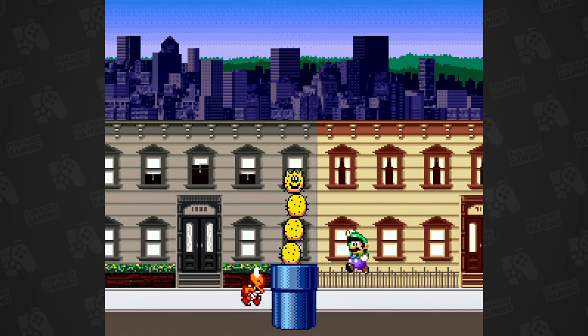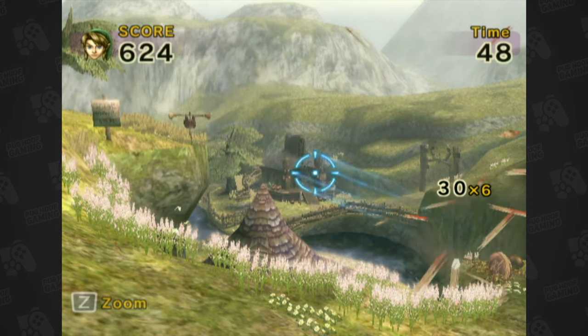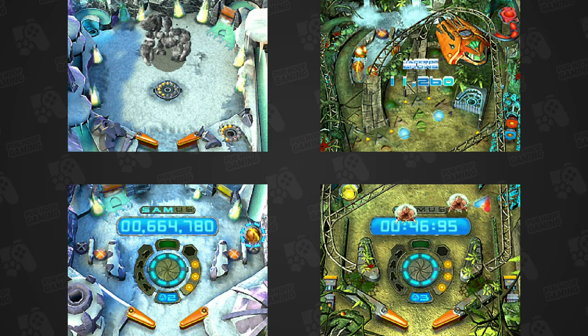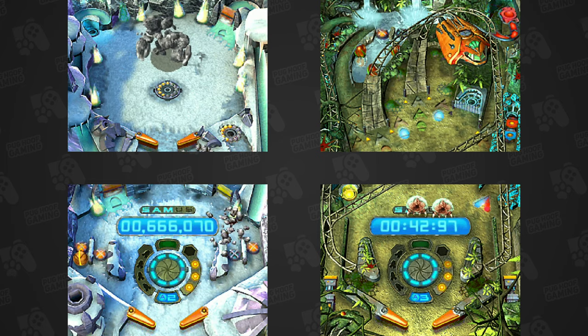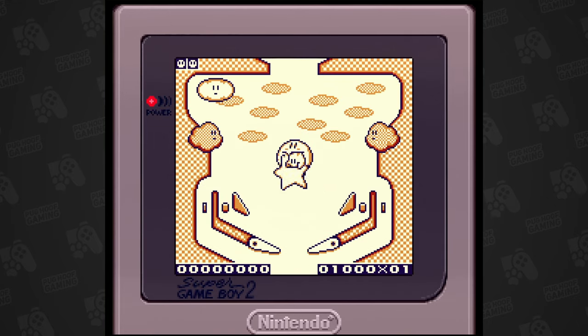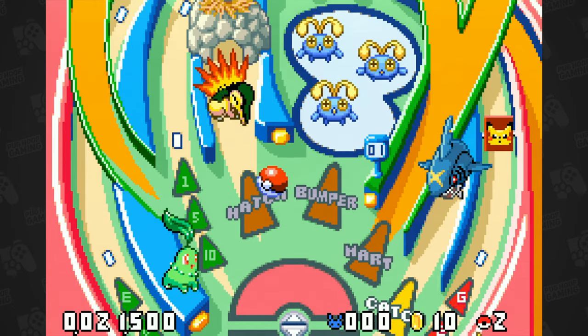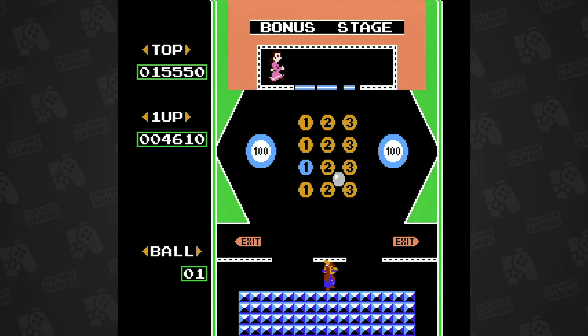For every Super Mario World there's a Mario is Missing, a Link's Crossbow Training for every Link to the Past, and even Metroid Prime has its Metroid Prime Pinball. Not that Nintendo was adverse to pinball games to begin with — Kirby got his Pinball Land, Pokemon got two different pinball games, and even Mario got his own Pinball Land. Yeah, Nintendo loves their shiny balls.